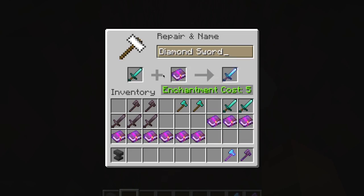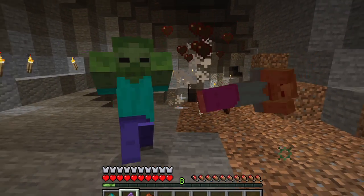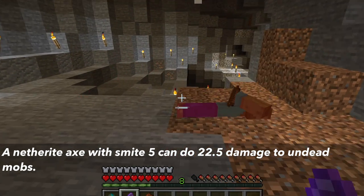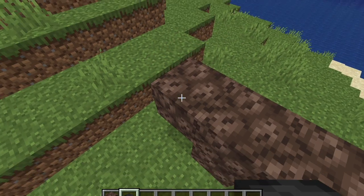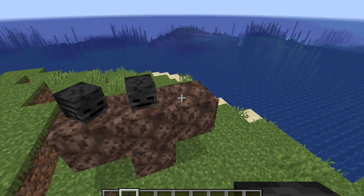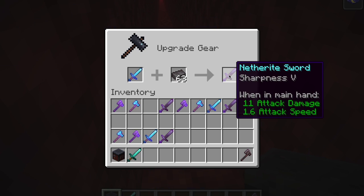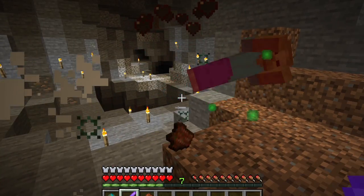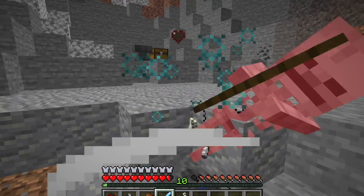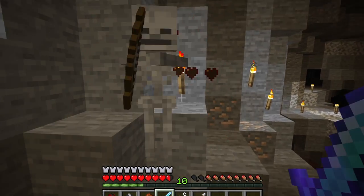So you might ask, what enchantment does it make sense to put on your sword and axe? If you want to do the most damage to an undead mob, a netherite axe with smite 5 would do 22.5 damage. This could be useful if you spawn a wither and have it trapped and want to kill it quickly, as their health is 300. Most people would opt for sharpness on their netherite sword because it does more damage to all mobs. But smite can be effective enough against undead mobs that it might be a worthwhile trade-off — it might even be worth having a separate smite-enchanted sword for situations where you are more likely to fight undead mobs.